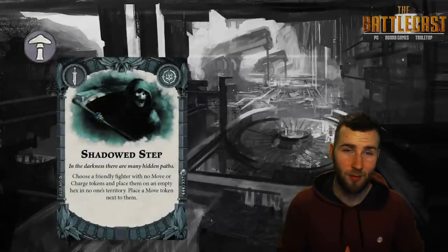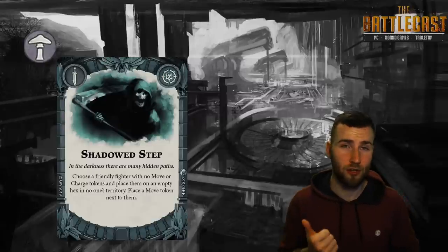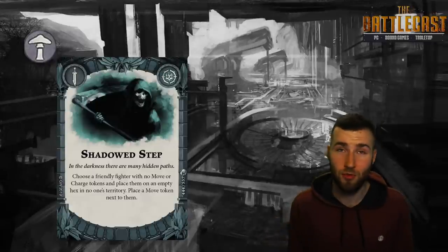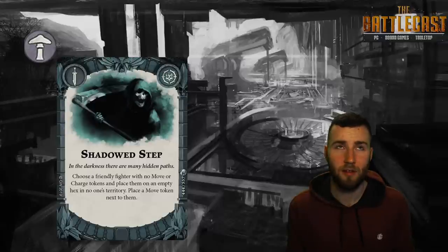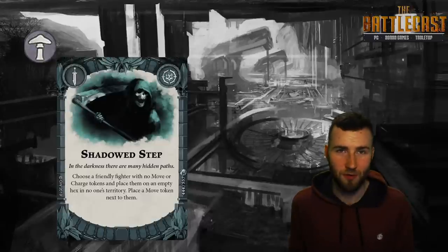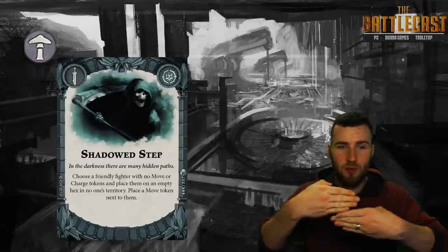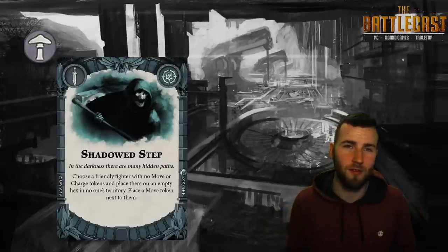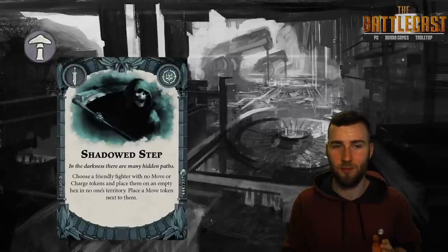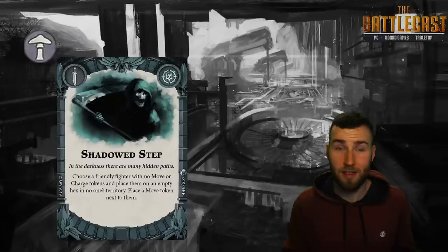Next we have another incredibly powerful Gambit card called Shadowed Step. Choose a friendly fighter who doesn't have a charge or move token and place them on any empty hex in no man's land; they then get a move token. At first you might think it's a weaker Illusory Fighter, but if your opponent is playing a defensive warband and they skew the board so one of your fighters is useless and hanging in the back, playing this is incredibly strong — way more effective than their move would be originally. You bring them right up to the fight, and that is invaluable.